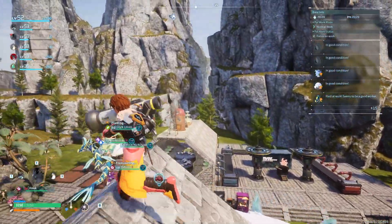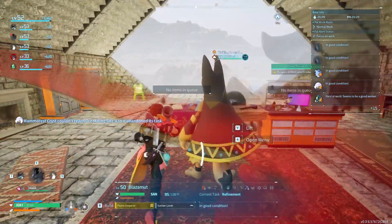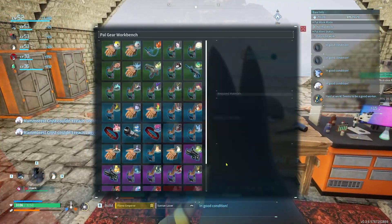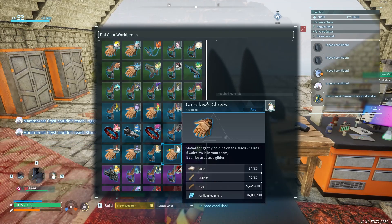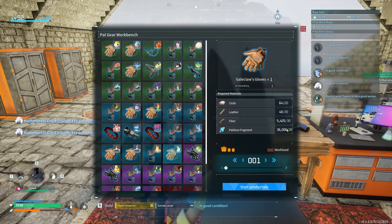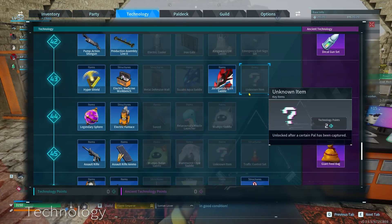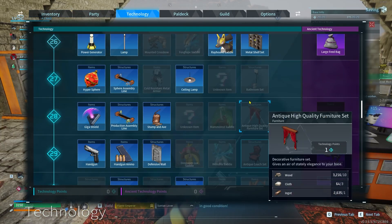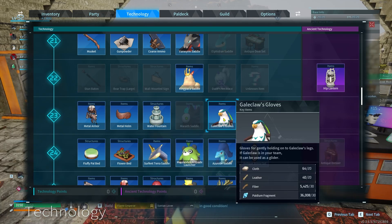That's really the main use of a Gale Claw. To actually use it as a glider, you have to have the mount — the Gale Claw gloves, which you can craft and find in the technology tree, right here at level 23. So it's more of a mid-game item, I guess, because 23 is more or less mid-game.